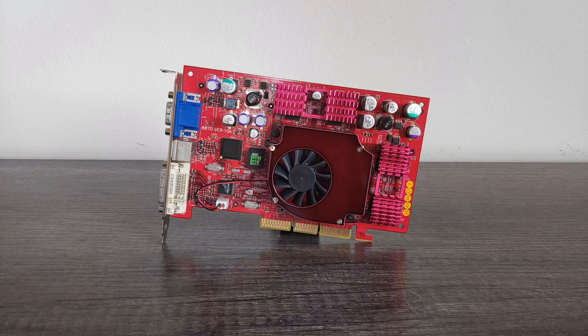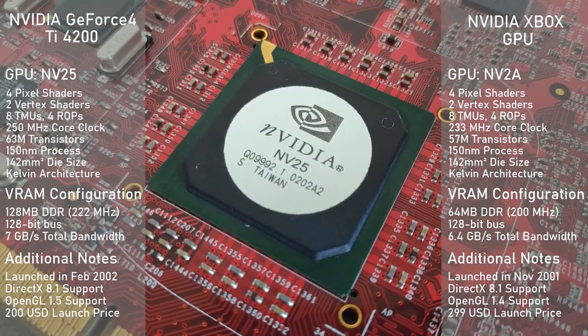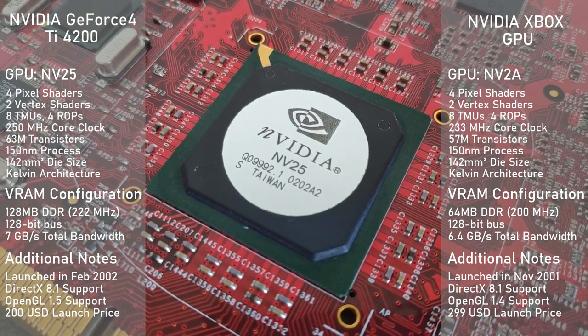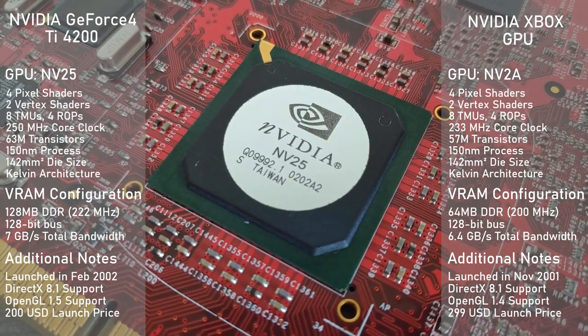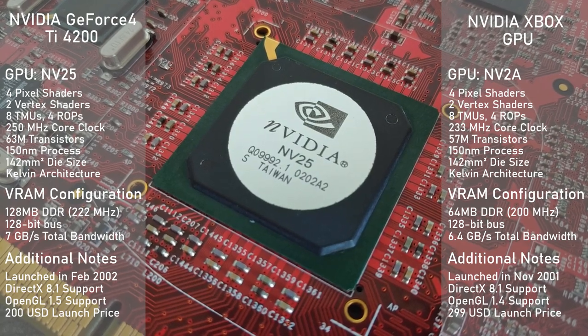For those of you who didn't watch the original video, I'll briefly recap on the card's specs and what makes it identical to the original Xbox's GPU. It's using the NV25 GPU which comes equipped with 4 pixel shaders, 2 vertex shaders, 8 TMUs, and 4 ROPs. If we compare this configuration with the original Xbox's NV2A GPU we can see pretty much the exact same power under the hood, with the TI4200 sporting slightly higher clocks on the core.